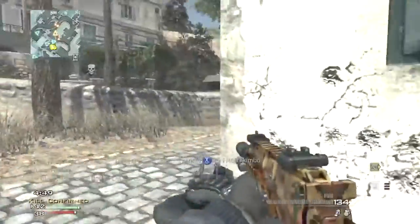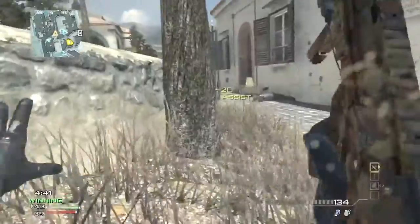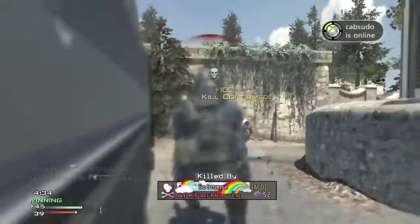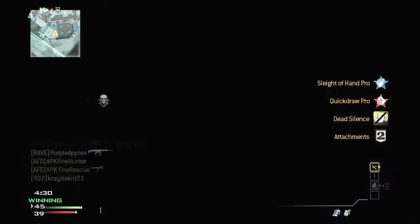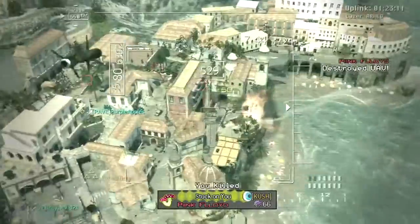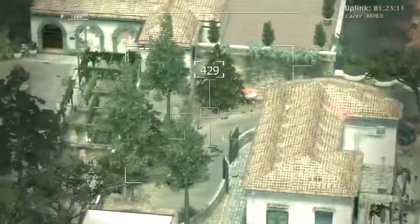I knew everyone was coming from that direction, so I was holding my position with the stone gate barrier protecting me — kind of in a head glitch. When I died from the Striker guy, I had pushed up too far and he killed me because one bullet from the Striker and I'm dead. Anyways, I was then able to get my Reaper.